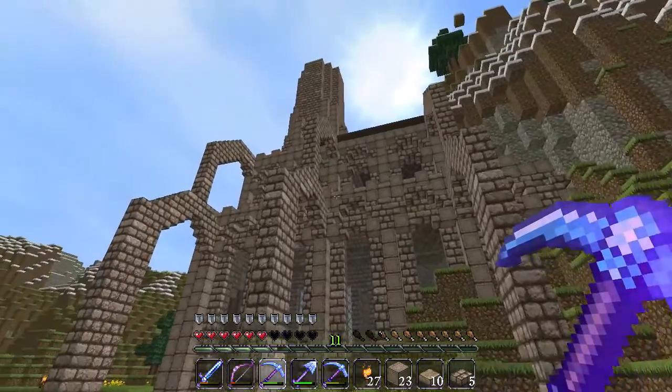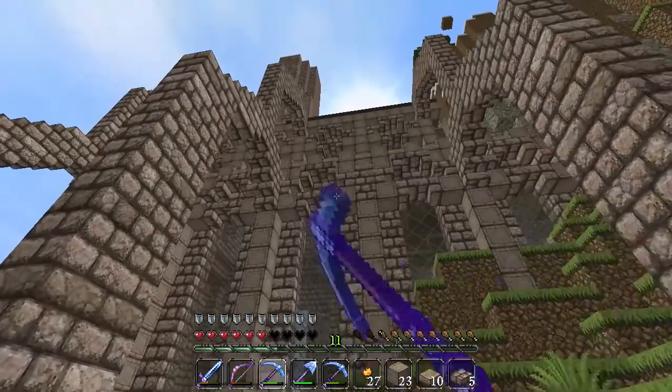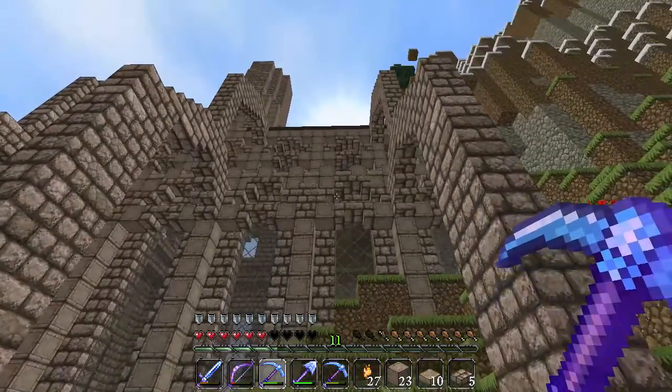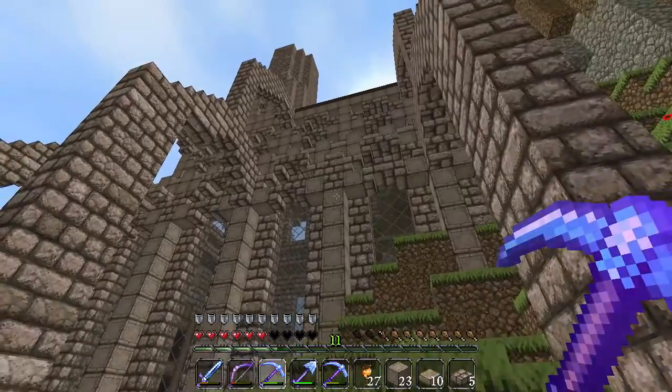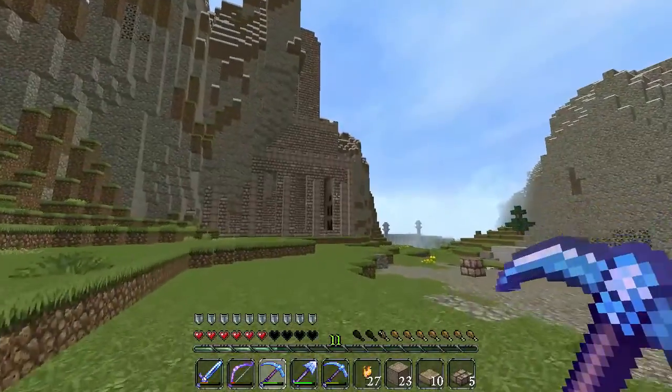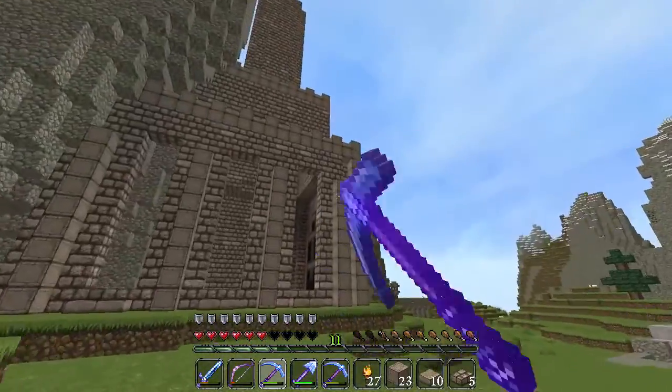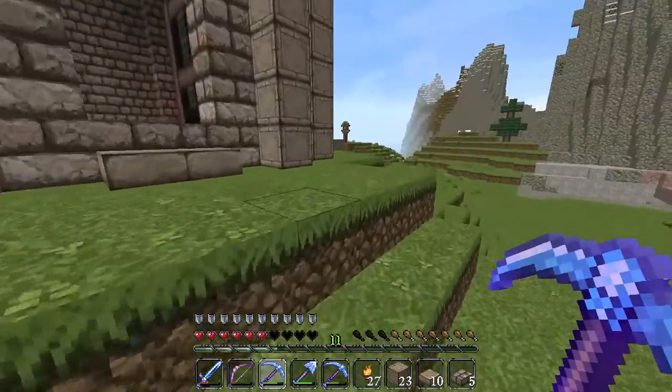Now we are going to add these top pieces and I'm trying to remember how those go. We've got chiseled, regular, regular slab. Let's do this here. First we have to get up on top of the building and get down onto these pieces. So let's go ahead and get on up there.